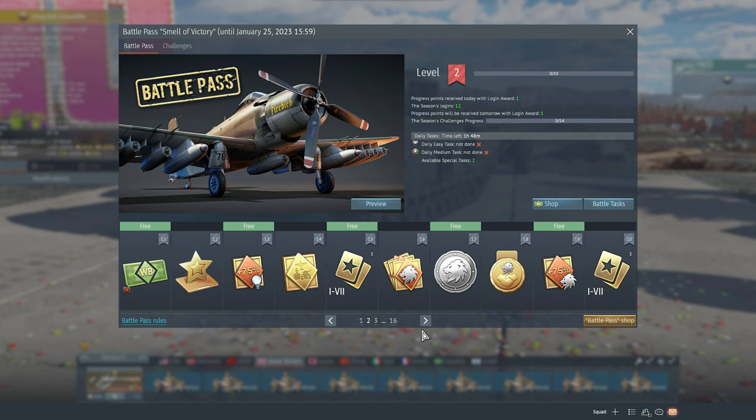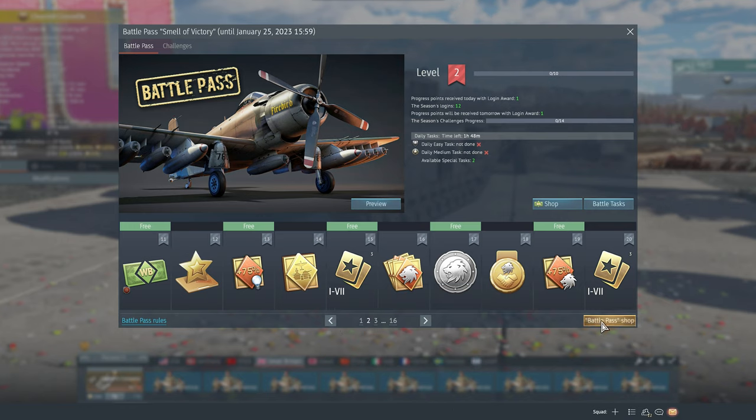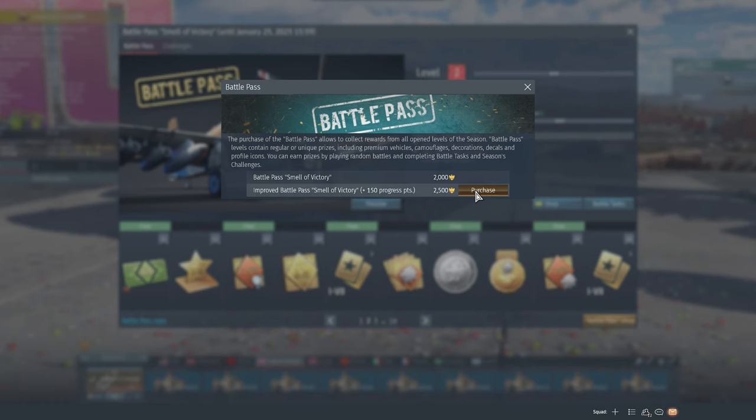The first big prize is waiting for you at level 14: ten days of premium to make your missions more rewarding. You automatically get this one if you make the decision to purchase an improved Battle Pass.